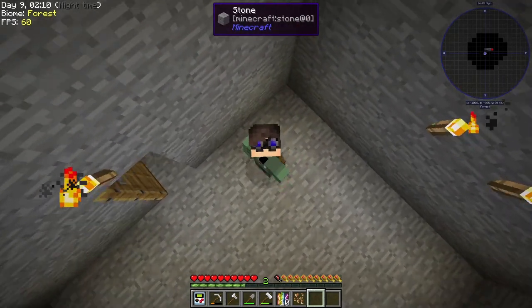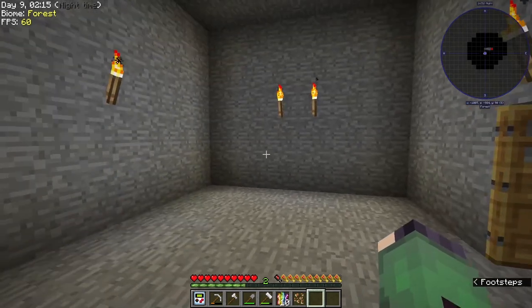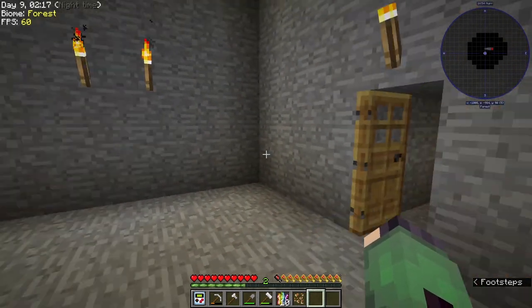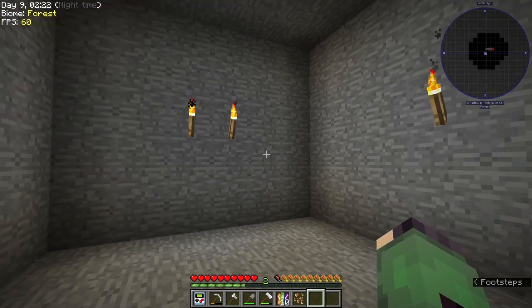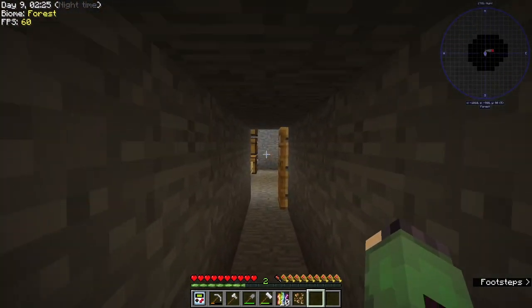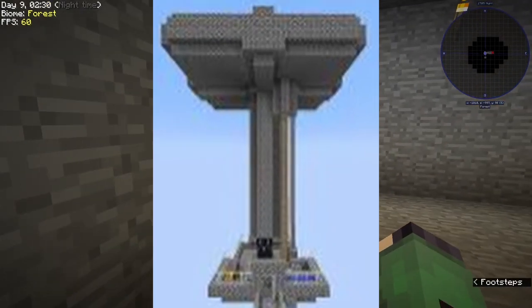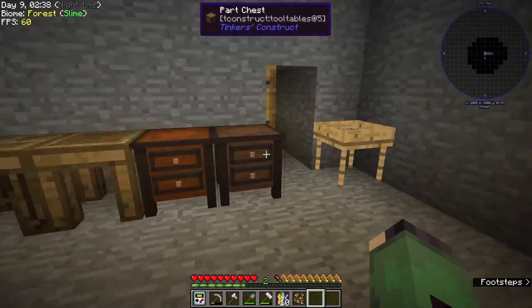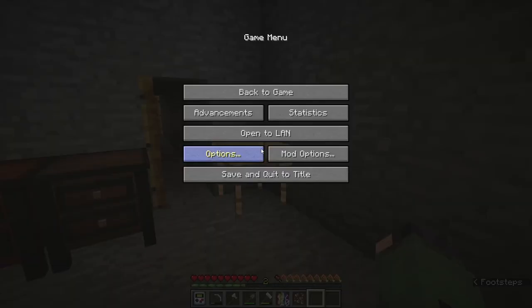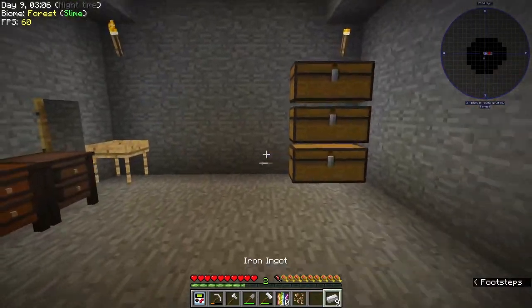The first thing is this mob farm well which I had planned to make into a mob farm, but it looks hella ugly. We're gonna convert this into the proper mob farm - it's like a tower-looking thing. I'll put up a picture of what type of mob farm it looks like. First I'll be needing iron to make hoppers - it needs five iron to make one and I only have nine, so I don't have enough.